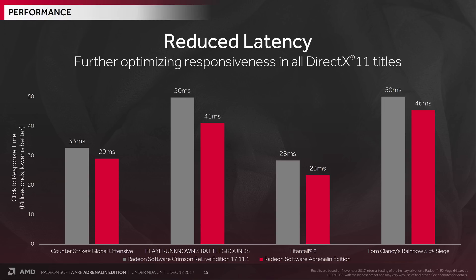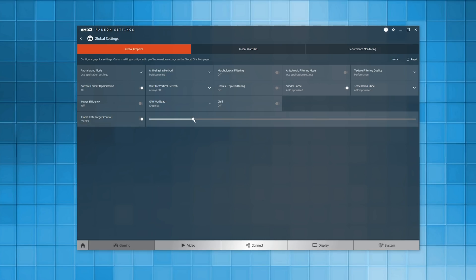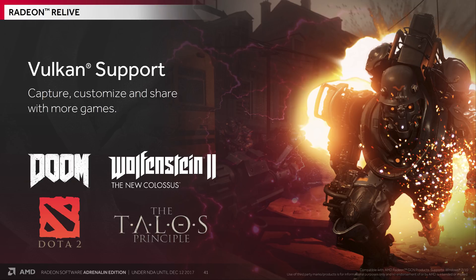Moving on to something that could affect professional gamers: AMD has found a way to decrease latency and increase responsiveness in DX11 titles. Frame Rate Target Control, for example, allows Radeon users to select a specific FPS so performance and power won't be wasted displaying higher than desired frame rates — great for lower-paced games. AMD is now making this available for Vulkan titles, so it will work in games like Doom and Wolfenstein: New Colossus.